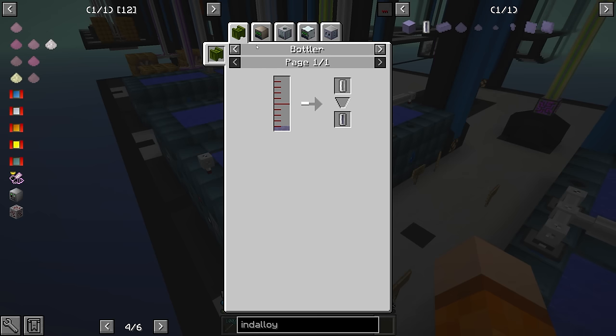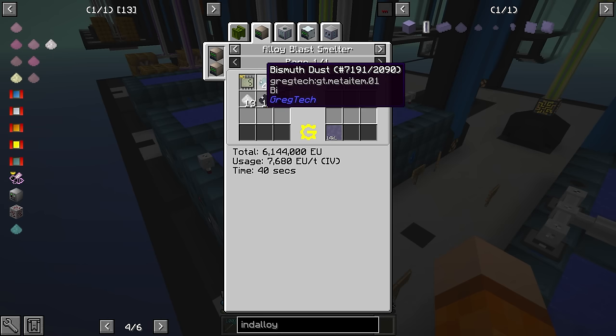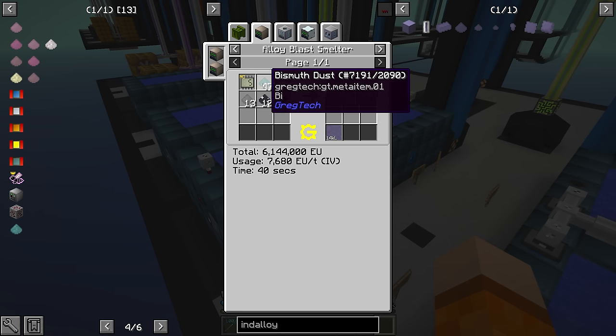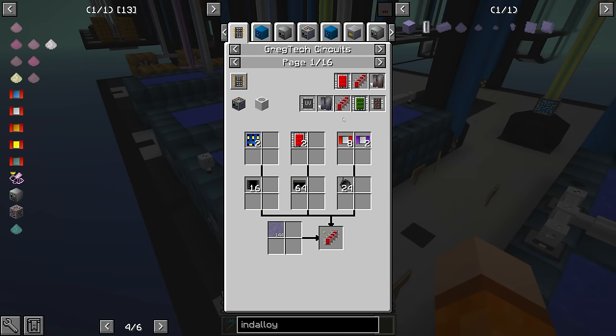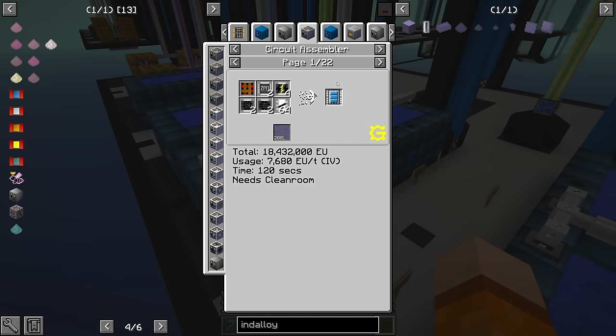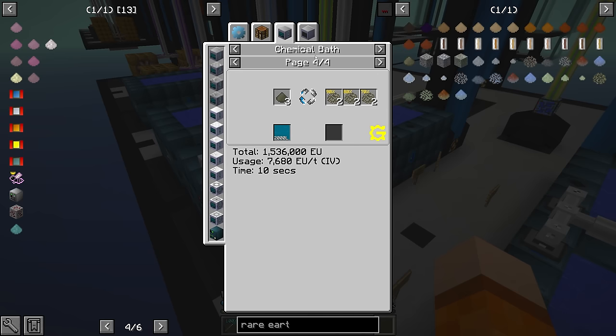For Indoloy 140 we need bismuth — this is one thing I've overlooked so we need to secure a source — plus lead, indium dust, cadmium, and tin. This will give us our Indoloy 140 for the assembly line. These are the two recipes we're doing inside the chemical baths in front of us. The rare earth dust becomes crushed when sent through hydrofluoric acid — this becomes Crushed Rare Earth 3 — and Rare Earth 1 is made with the sulfuric acid.